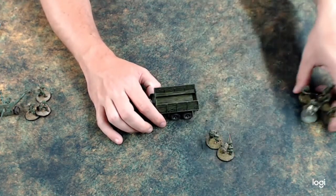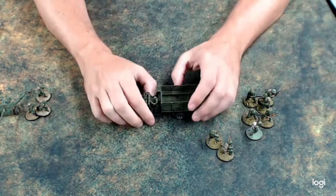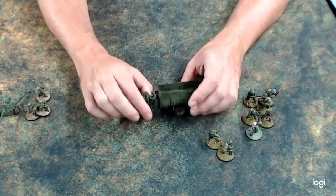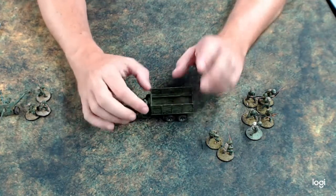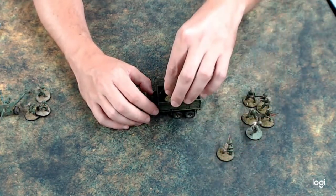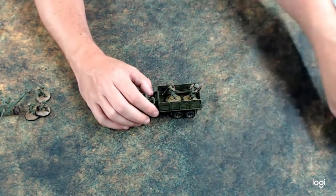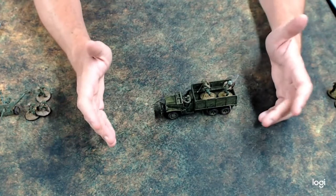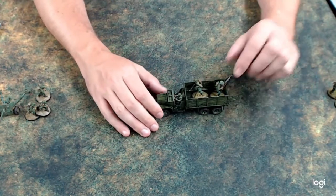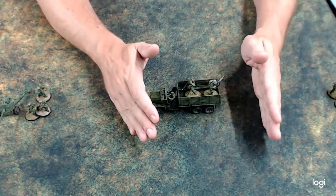If I have this truck and I have my lieutenant and a squad of guys, they can all board the truck. At the beginning of the game, if you declare a unit inside of a truck when they're moving onto the board, you can do that. The units in the transport can take a rally order or a down order while they're inside.